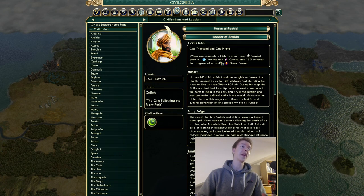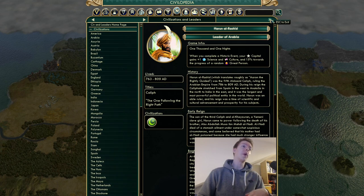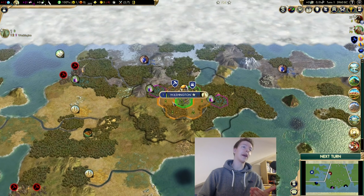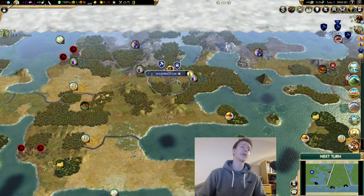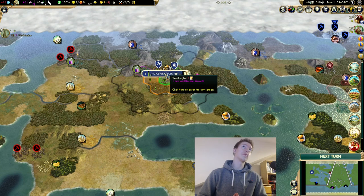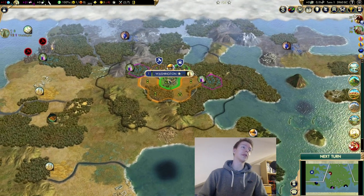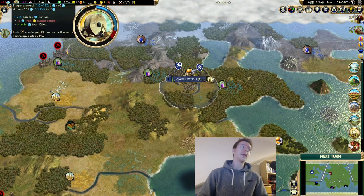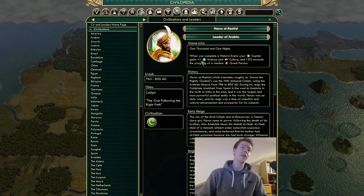The Bazaar is a unique market with higher yields, and you get a historic event when you complete a trade route to other civs — giving you another 1001 Nights trigger. Other ways to trigger it include building wonders, founding a religion, starting a golden age, winning a war with 25+ war score, and spawning great people.